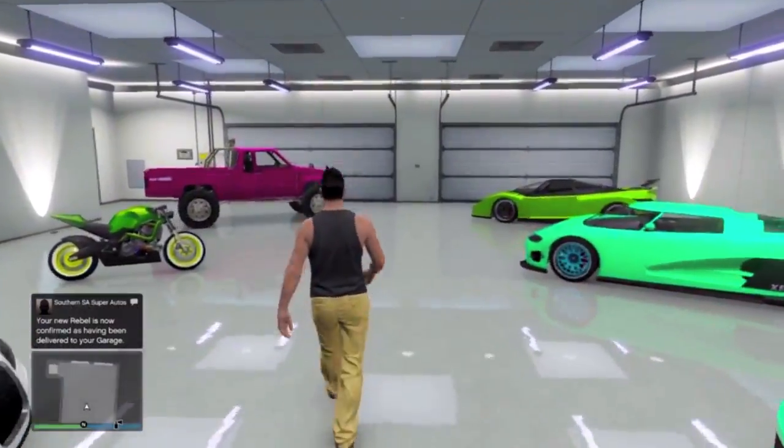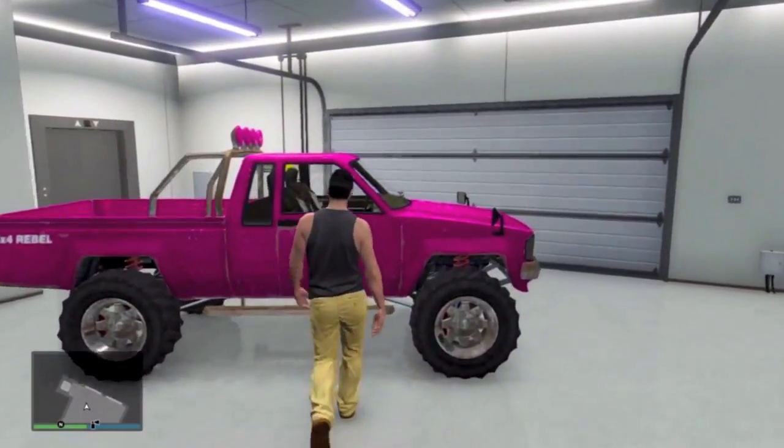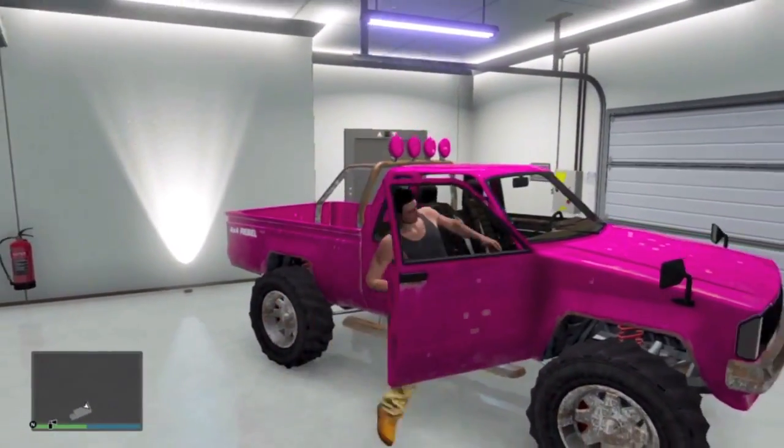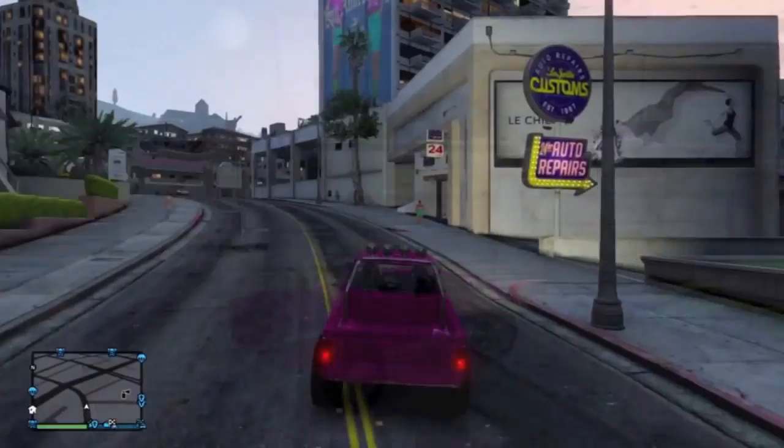The first thing you're gonna want to do is make your way over to your garage and get inside of a vehicle that you don't mind getting rid of, as it will be gone by the end of this glitch. We're gonna be using the Karen Rebel because I believe it works best, so get inside and take it over to Los Santos Customs.